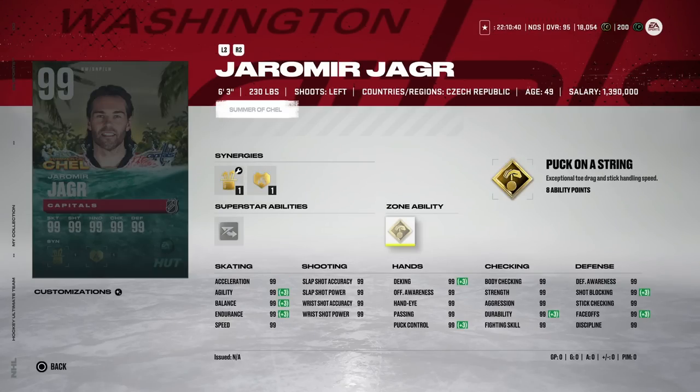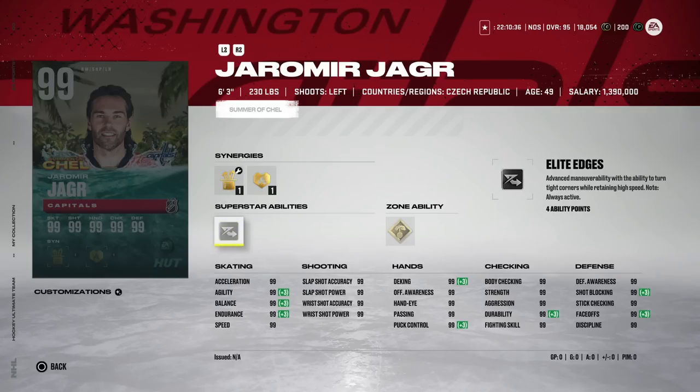The 99 Yarmir Yager with Puck on a String and Elite Edges. Yager has been one of the more paralyzing cards this year — back at the very first events he got a master set item and those cards are the perfect HUT build. Early on he was one of the worst cards for the cost and the hype. I did my due diligence talking to community members, and apparently this 99 actually feels like a true 99. However, there doesn't appear to be an easy set path to get him, which is a letdown.